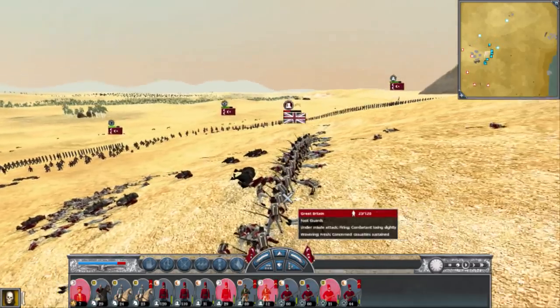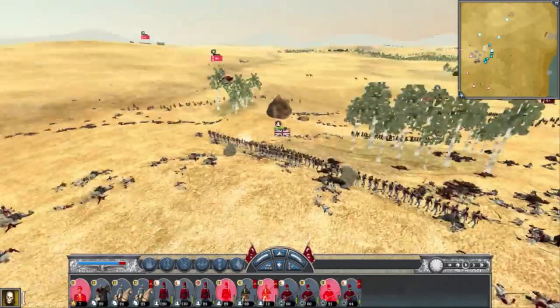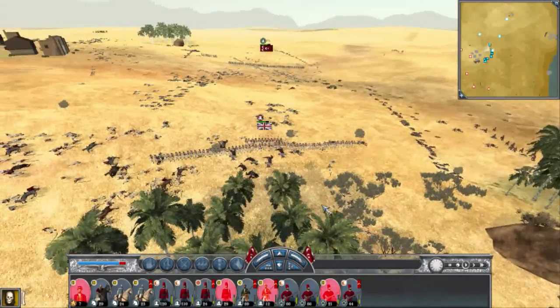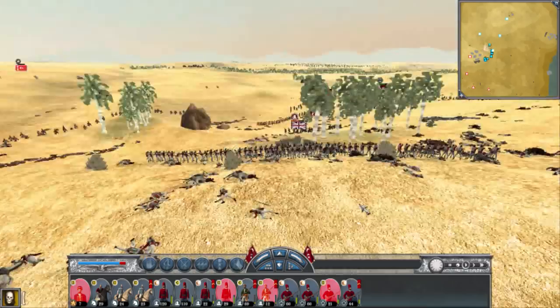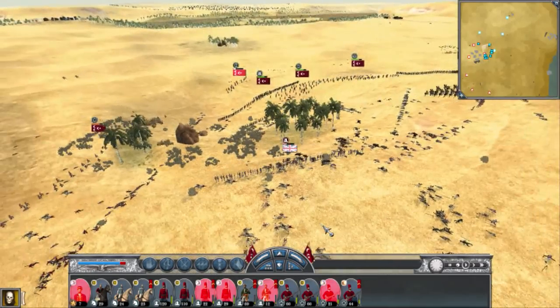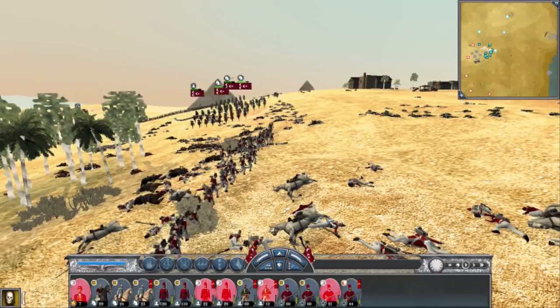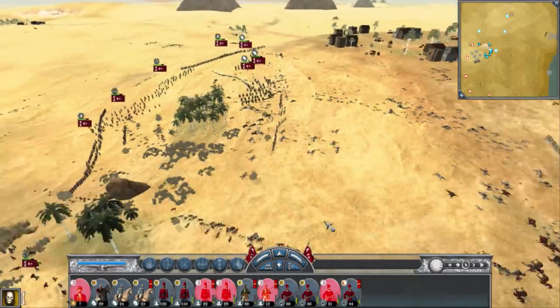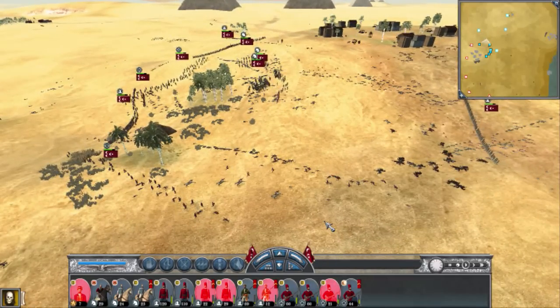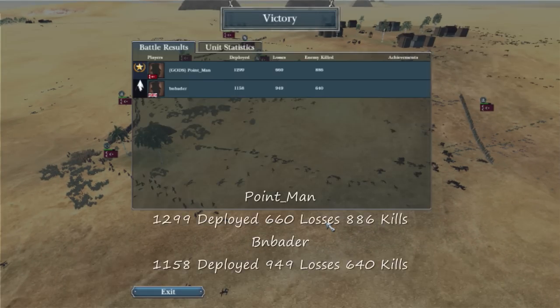I sent the rest of my cavalry to attack his depleted units. One of his foot guards routed, and I sent a unit behind him to shoot from the back. This was his last unit, so I sent my cavalry to finish him off — attacking routing units. After the match, my opponent said that I did well, and I told him he did well also. It was a good game and I enjoyed it entirely.